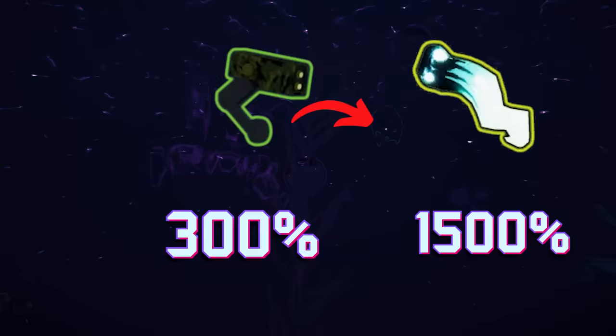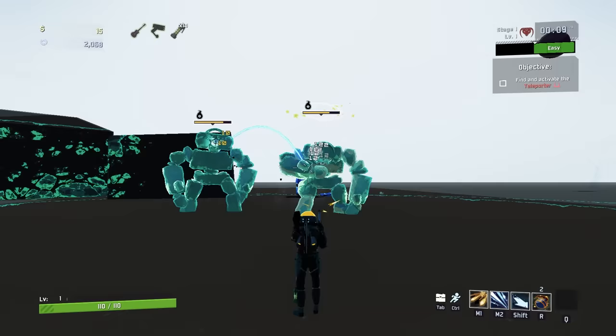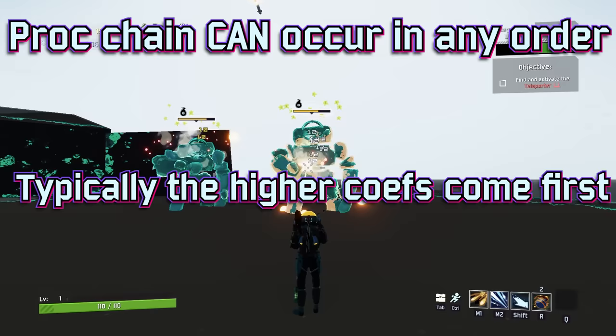Pretty straightforward. A couple of things to note: proc chains can occur in any order, but the same item cannot be triggered twice in the same chain. You wouldn't be able to fire an ATG into a chirr back into an ATG — it's against the rules. You can also trigger two different effects with one attack, and this will cause the chain to split — you can think of this as a proc tree. Additionally, while a proc chain can occur in any order, it's heavily influenced by the item's proc coefficient, with higher proc coefficients typically coming at the beginning of a proc chain.